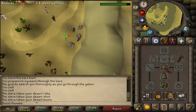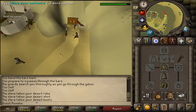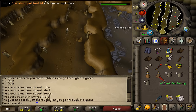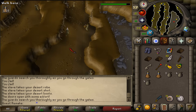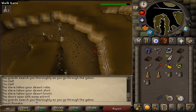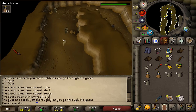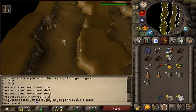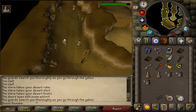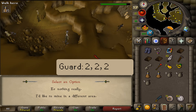Once you have your slave ropes, let's go north and go through the big wooden doors. Click south on your minimap and wait until your character is all the way at the other side of this mine. Here at the end at the gate sign, you will find two guards. Talk to them and select option 2 three times.